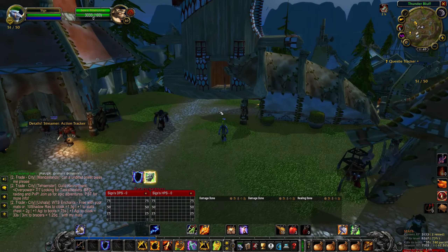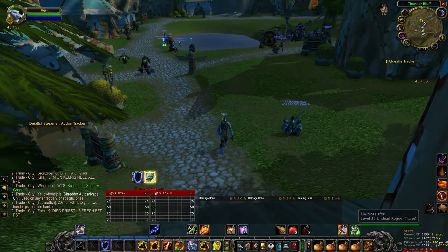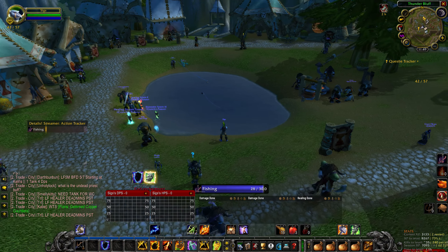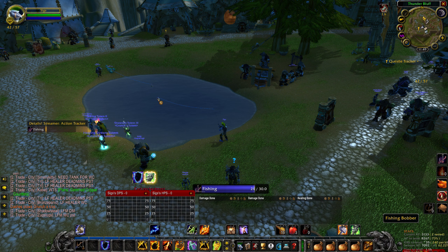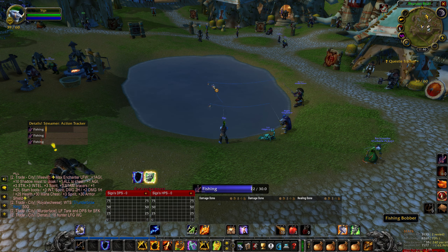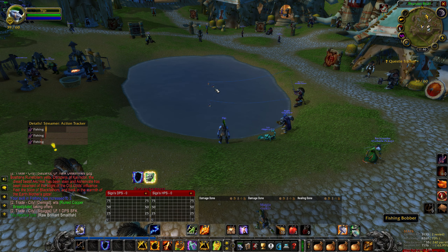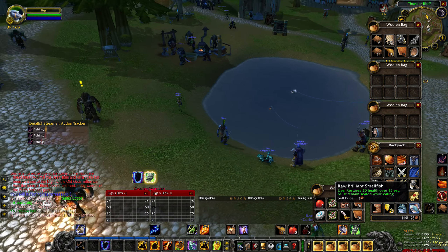After that, right-click your Fishing Pole to equip it and head back down to the lowest rise of Thunder Bluff. Head to the pond located there and use the Fishing skill from your Spellbook. Keep fishing in the pond, keeping your mouse over the Fishing Bobber in the water and waiting for the bobber to move, at which point you can right-click it to obtain a Raw Brilliant Small Fish. Keep in mind that this fish is not guaranteed and it may take several casts.